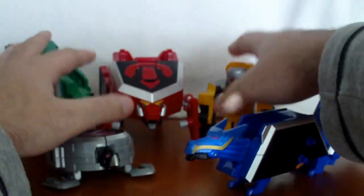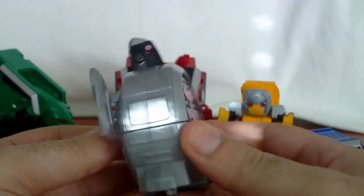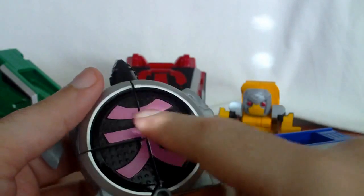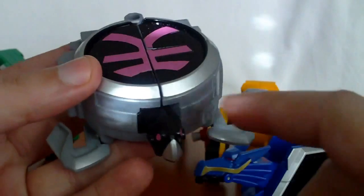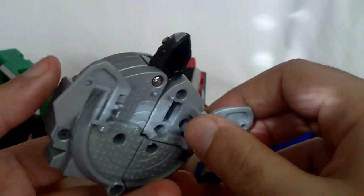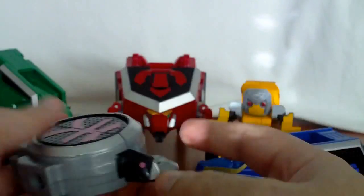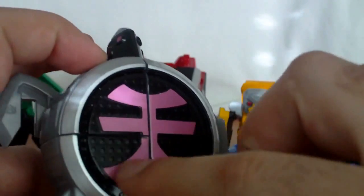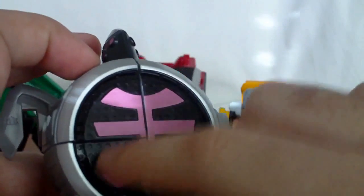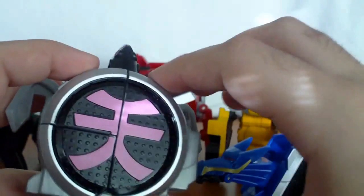Now let's look at all the main zords. First of all the smallest one — the Turtle. It's nicely simple. The sky symbol is at the back, pink color — the only pink on the entire Megazord — and also these two eyes. Articulation is just the flaps on his feet. Very simple but still very accurate. It has some nice details like these little circle dots, which is the symbol for the shape of the turtle.